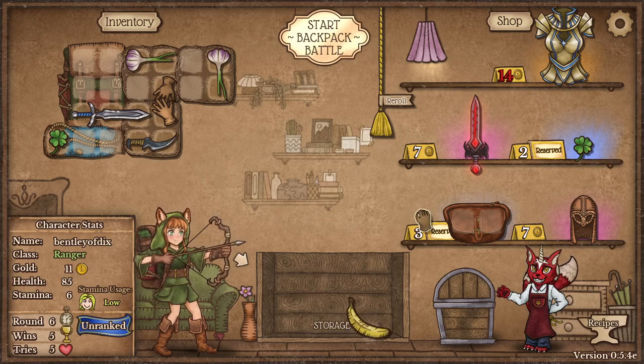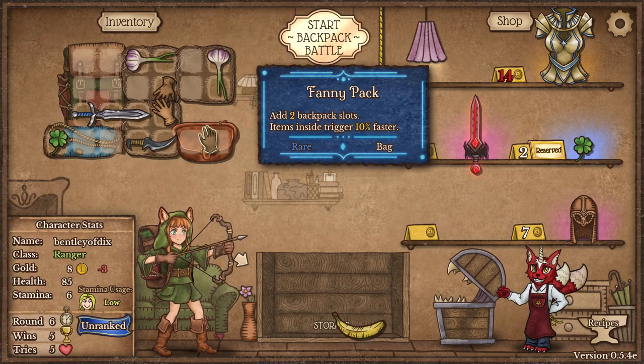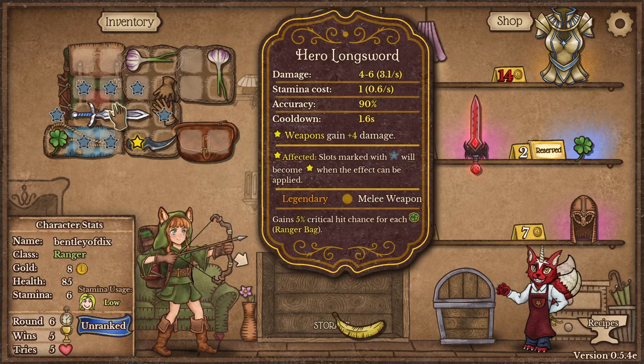Welcome to another episode of Crazy Town Gaming, where we are the voice inside your head. I'm Jonas, and I'm TNT Dynamite the Explosive One. We are playing Backpack Battles.